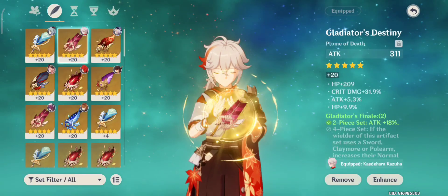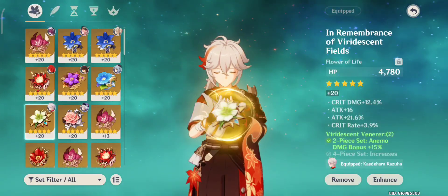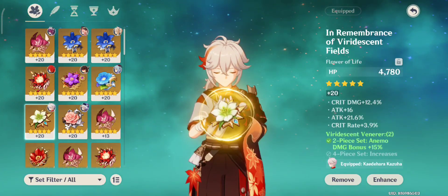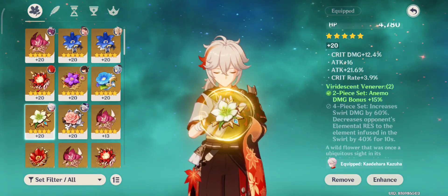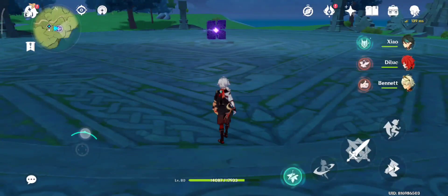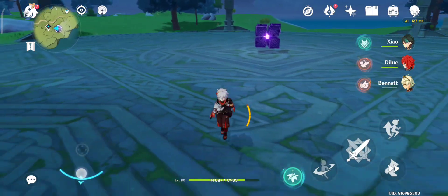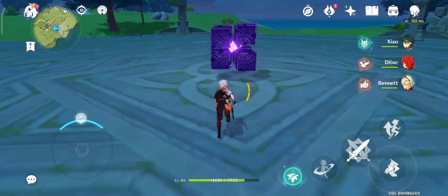It's better for you to use a 4-piece Viridescent Venerer for the swirl effect because Kazuha focuses on Elemental Mastery. If you have the 4-piece it increases swirl damage by 60 percent, so it's better for you to use an Elemental Mastery sword. We're gonna compare the Black Sword and the Flute.